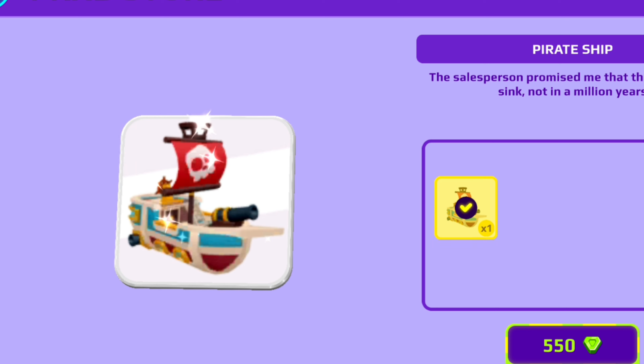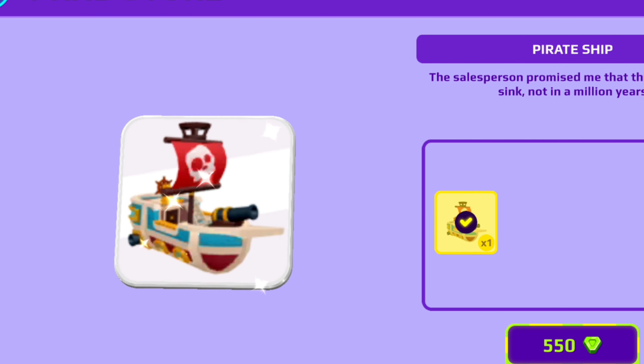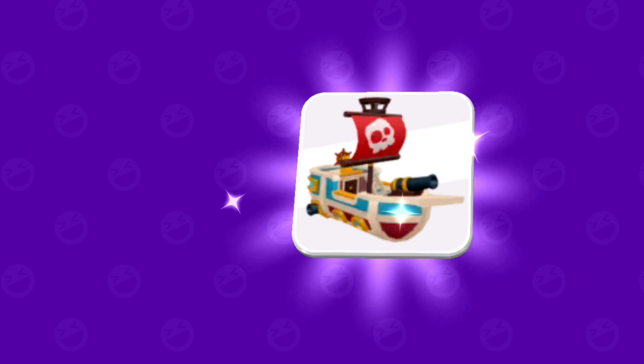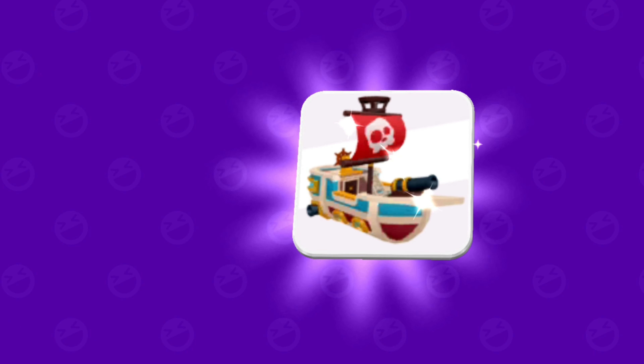It's called the pirate ship and the description says the salesperson promised that this ship won't sink in a million years — not in a million years! So it's never gonna sink. That's so impressive! Let's buy it. It costs 550 gems — it's expensive, but it's totally worth it, and I'll prove it to you guys.